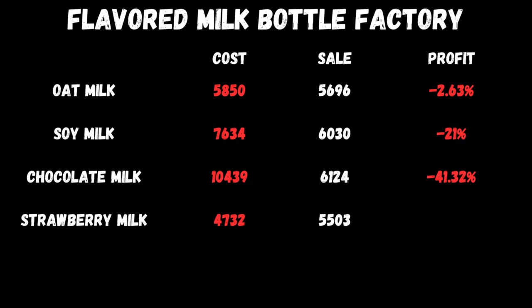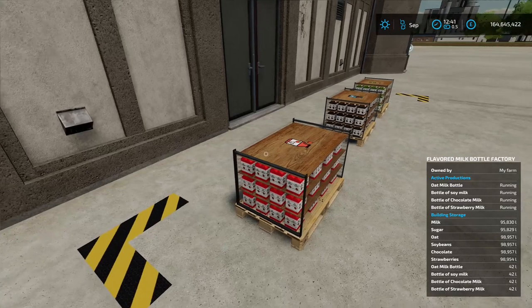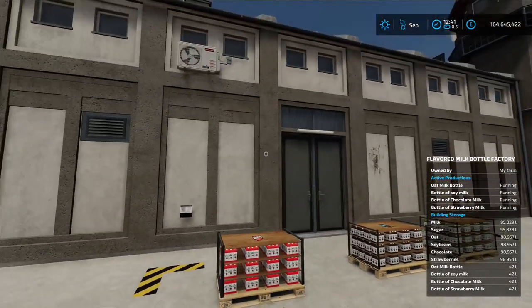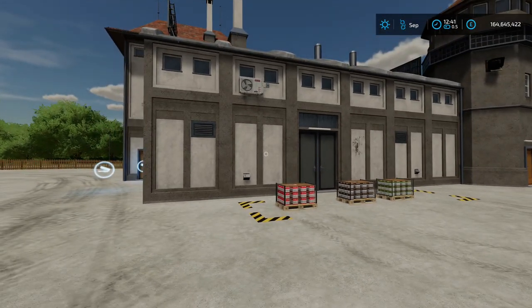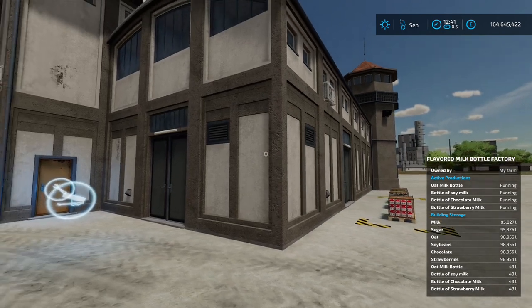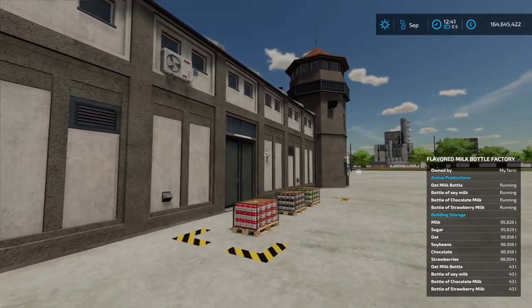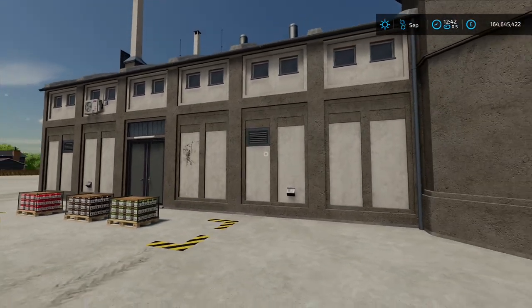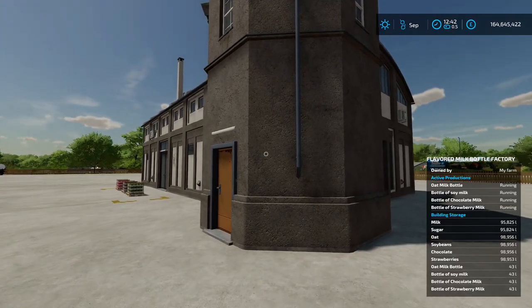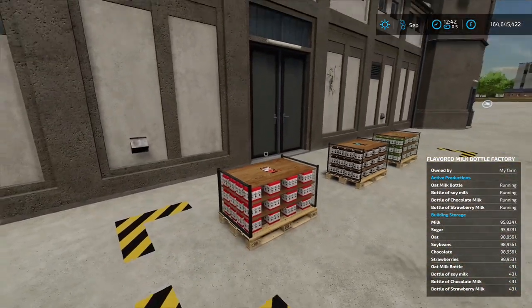There is a saving grace with this: the strawberry milk gives you a 16.3% profit. Now those losses are only relevant if you sold off the original ingredients. If you want to use this as part of your game setup, once you've grown your oats or soybeans just bang them in here - it's the difference between what you could make and what you would make with this. Obviously your game, you play it how you want, but from a strictly cost point of view the strawberry milk is the winner.